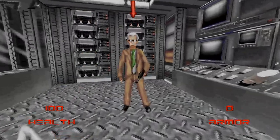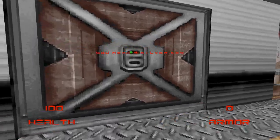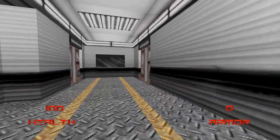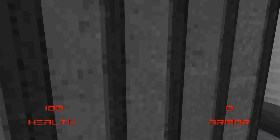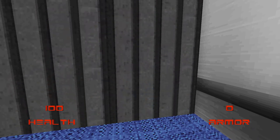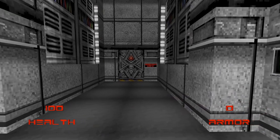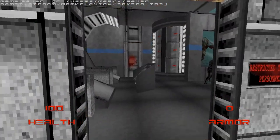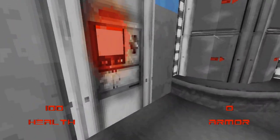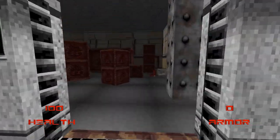Right, okay. I pressed the switch which hopefully did something — yeah it did. There definitely wasn't anywhere else I could go. So don't go into the restricted room unless there's like a weapon or something.